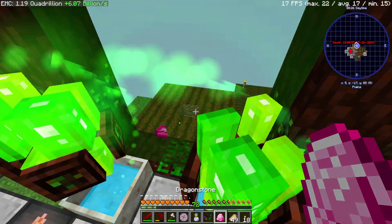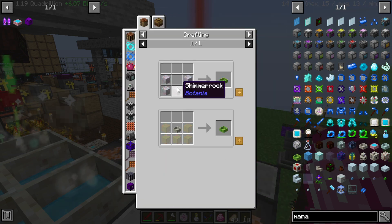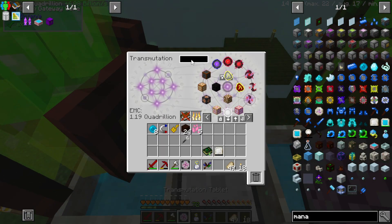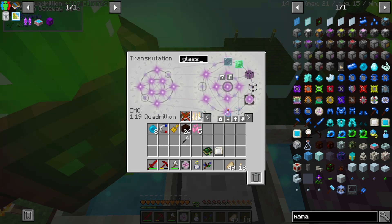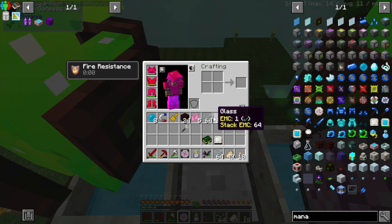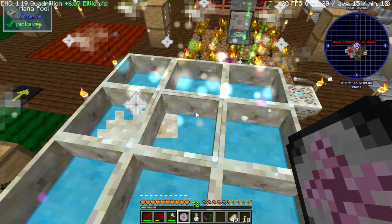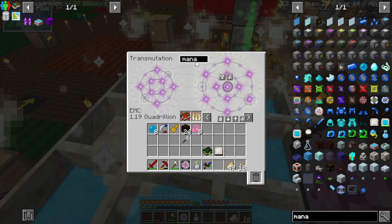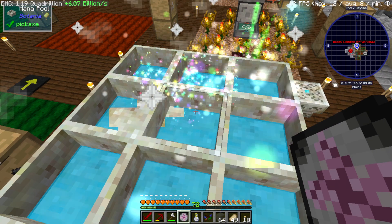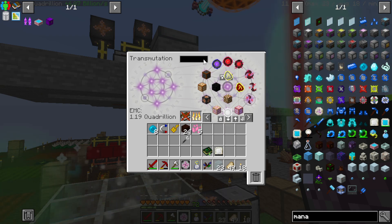Let's grab ourselves a couple of these. Toss that in, toss these in. Perfect. The rod of the bifrost — done. That will make our alpha glass. Let's go ahead and make a ton of this. Oh wait, right — it's mana glass first. Mana glass first, and then into alpha glass. Perfect. Put that in here, and I'm sure I'll need a lot more than that.